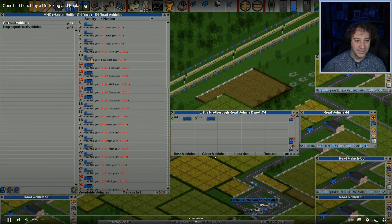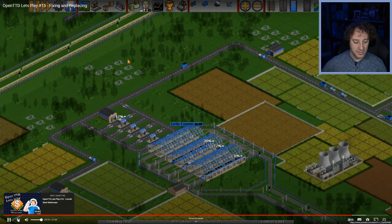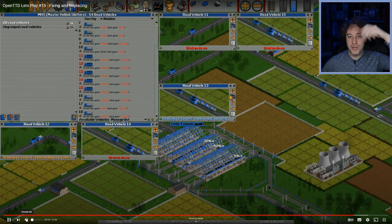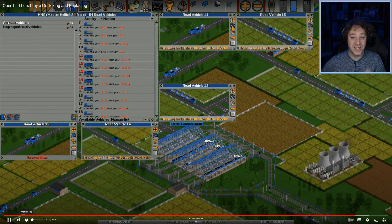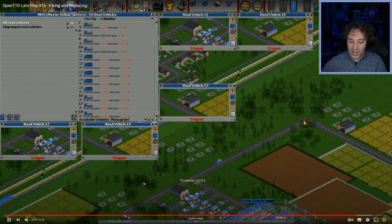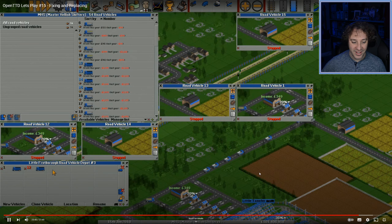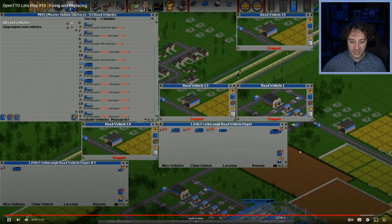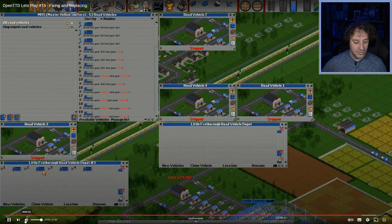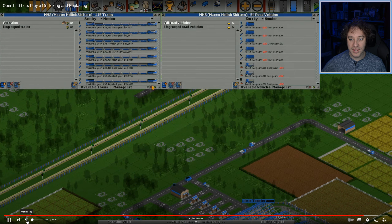I've got a station in between two farms — I should have put the station at one of the farms and just had one road network. This is actually something I saw the Yogscast do, and in my Yogscast video I called someone out for doing that — and I've done it here in this nearly 10-year-old video. Doing it like this will fix the problem, but really I should change the game settings so that they auto-renew quicker.